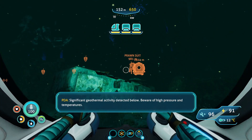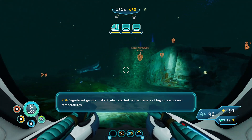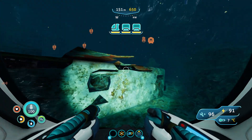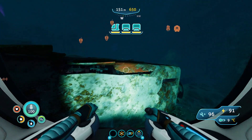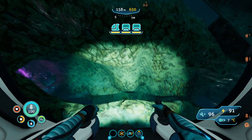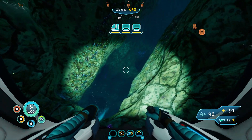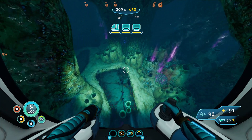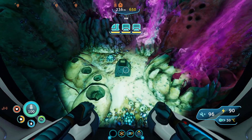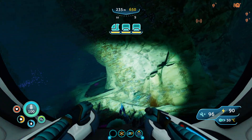Geothermal activity detected below — beware of high pressure and temperatures. I think this is the last piece of the Mercury 2, the detached thruster. I guess we just stumbled across that. There was thermal activity below. Let's see if we can explore a little bit. What is this? Looks like some sort of alien technology. I wonder if there's an Architect artifact down here — let's do a little bit of exploring.